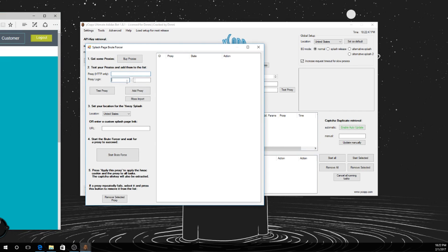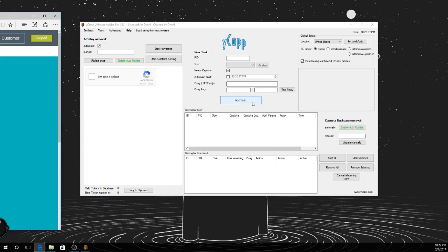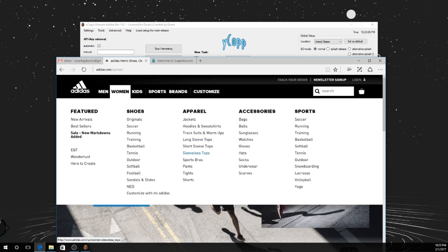You have to enter them all — there's a mass entry option, that's legit. So your inner proxy is there. Once you have this, press 'Start Brute Force,' it'll go through. We'll just find a shoe here to show y'all how it works.